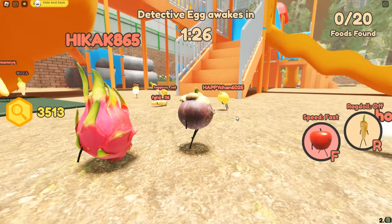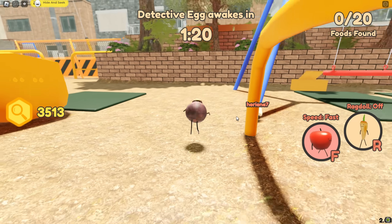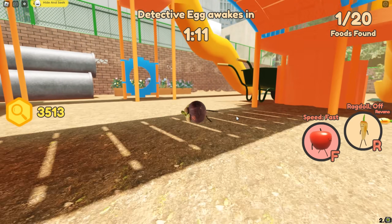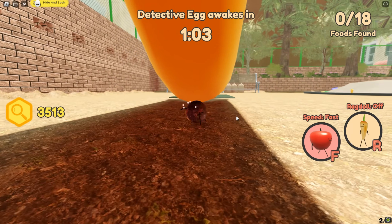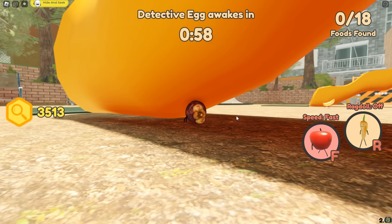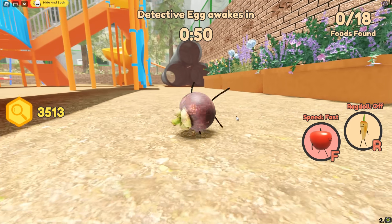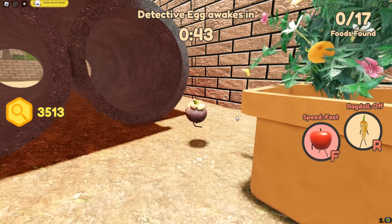Alright, here we are as the mangosteen and I am going to hide somewhere over here for some security. Actually, maybe I won't - I go there a lot, so maybe I'll switch it up. Let's go underneath this slide if possible as the mangosteen. Can I walk underneath? The mangosteen's too big, unfortunately. Well, maybe we should resort to the pipes right here.